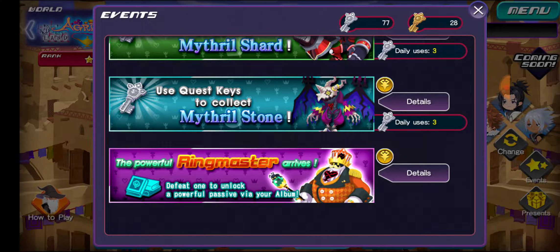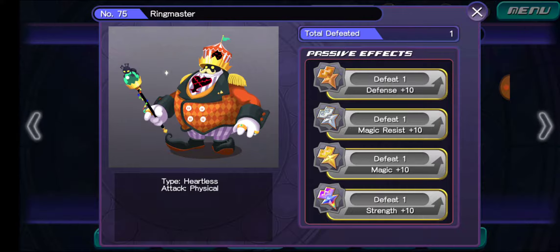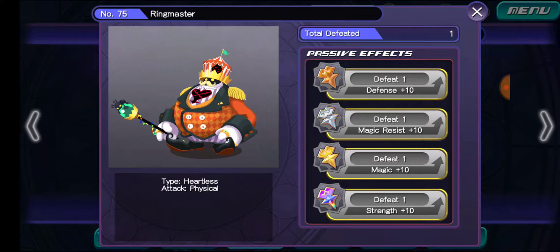So really quick here in Dark Road, I want to touch on a quick little item. If you guys go into the events tab, you'll actually see a Ringmaster new quest. Basically you beat this once and that is all you need to unlock some really, really nice passive abilities for your album. This enemy is actually pretty tough, but I would recommend you try to do this as soon as possible so you can get those passive abilities unlocked.